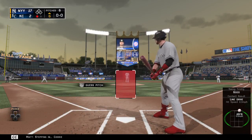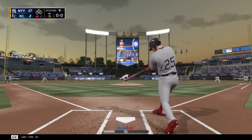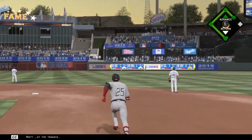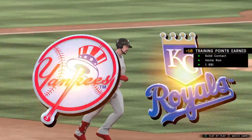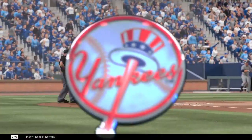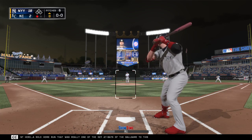Stepping in, Cookie Cowboy — he singled his last time out. Cookie Cowboy — hit high and deep out there to left center field. Richards going back on it at the track. Gone! So a solo shot. Cookie Cowboy will stand in yet again as we flash you back to the middle innings — this was a turning point, a solo home run that was really one of the key at-bats of the ballgame to this point.